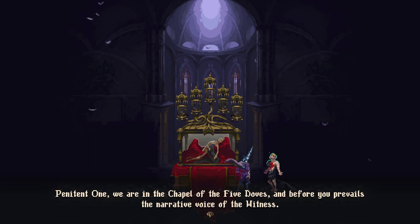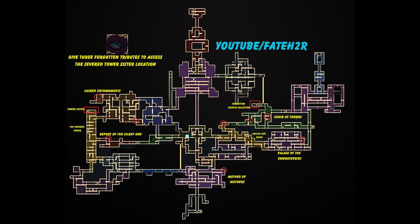So without further ado, I'll show you the locations of all nine sisters. If you like this video, don't forget to subscribe. This is the map — as you can see, I've pointed out all the sisters' locations, and also the Forgotten Tribute Collector's location. You have to give him three Forgotten Tributes to unlock the hidden sisters in the Severe Tower. Take a screenshot of this map to find all the sisters.